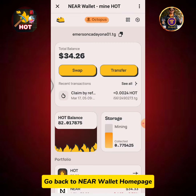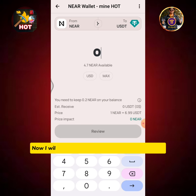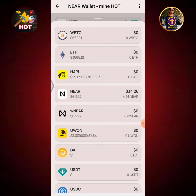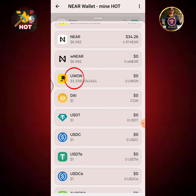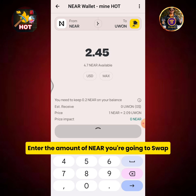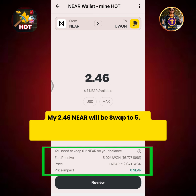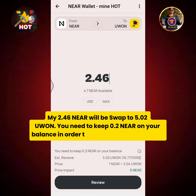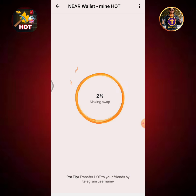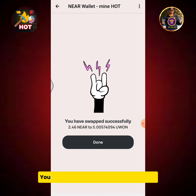Go back to the NEAR wallet home page. Tap the swap button. Now I will show you how to swap NEAR to 5 Yuan. Tap USDT, select USDT, then select Yuan. Enter the amount of NEAR you're going to swap. My 2.46 NEAR will be swapped to 5.02 Yuan. You need to keep 0.2 NEAR on your balance in order to succeed the transaction. Tap the swap button and wait for a few seconds until the swap is completed.